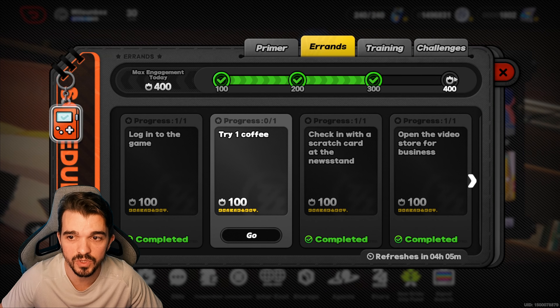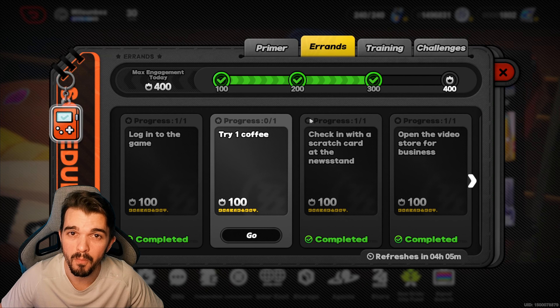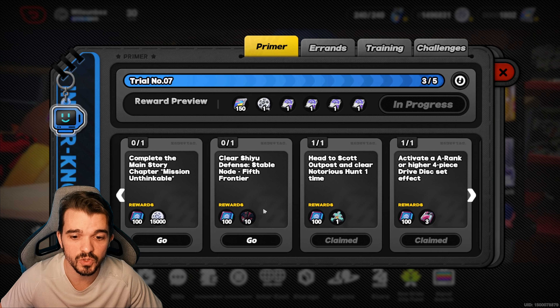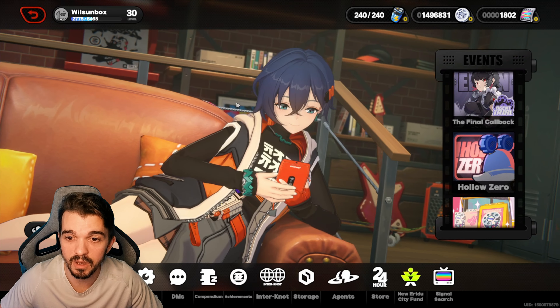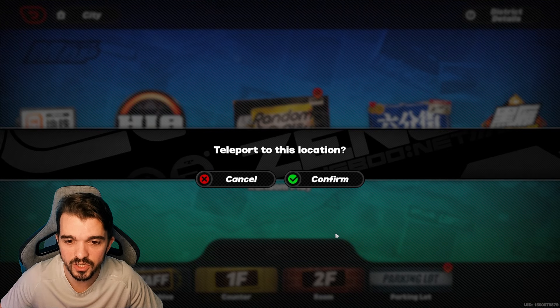Another thing you want to do every day is the compendium — you want to do this every day, because after completing this stuff you get more polychrome. On the primer, the same thing: make sure to do these quests, because after doing this you complete it and it's going to give you some more polychrome as well.